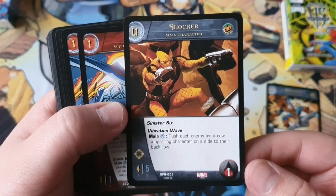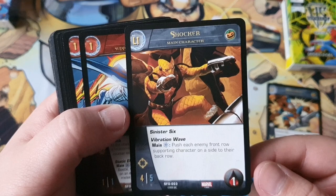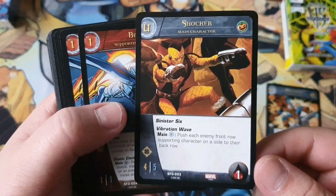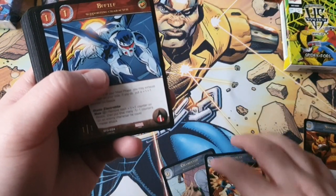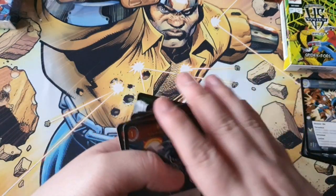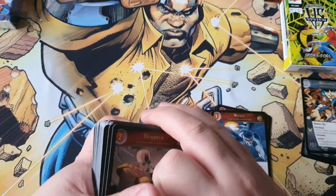The last main character is Shocker — he's a 4/5 range with one health. His power Vibration Wave costs a blue to push an enemy front row supporting character to the back row. This seems like the weakest because it's supporting character only, though the stats are okay. Out of all three, Hobgoblin and Chameleon are the ones I'd consider playing, although Shocker isn't terrible because he's got decent stats — his power just isn't great.